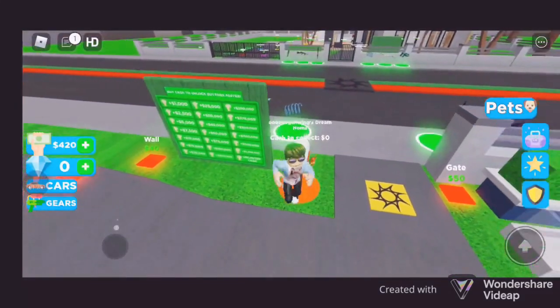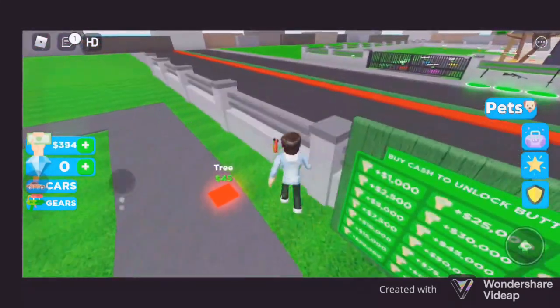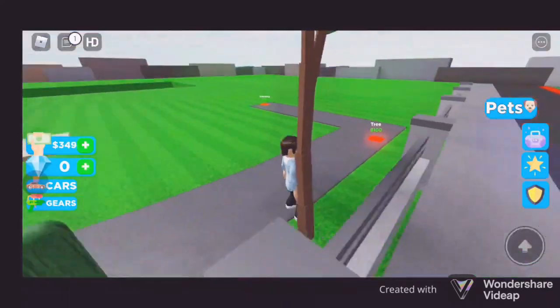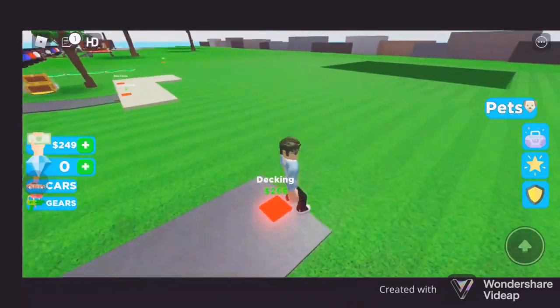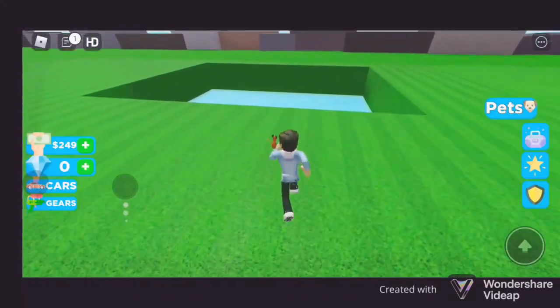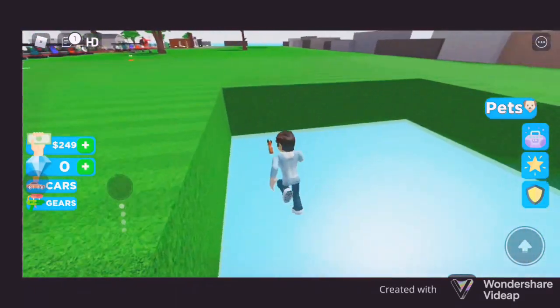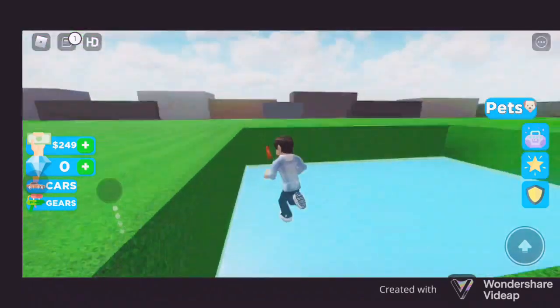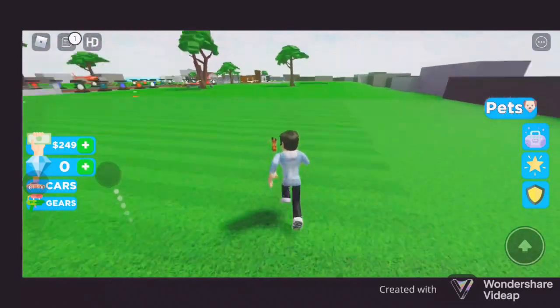I'm going to buy some more and build this wall — trees and all that — and we should be good to go. Look at this giant hallway here. I'm still getting ready for the pool. Come on, the pool's got to be bigger. I'm right here on this little land right there.